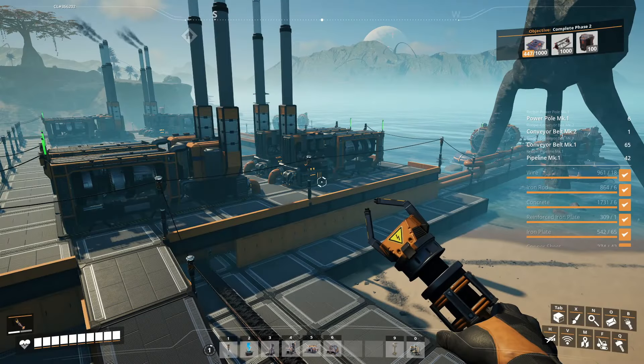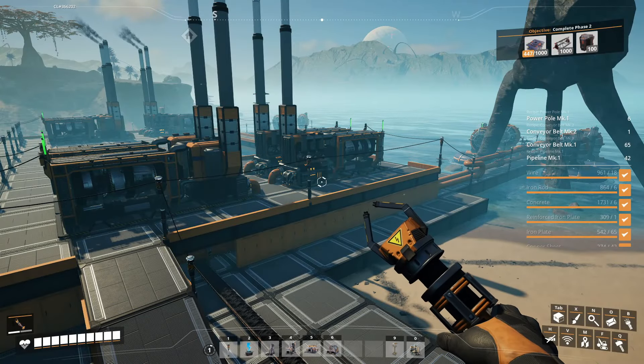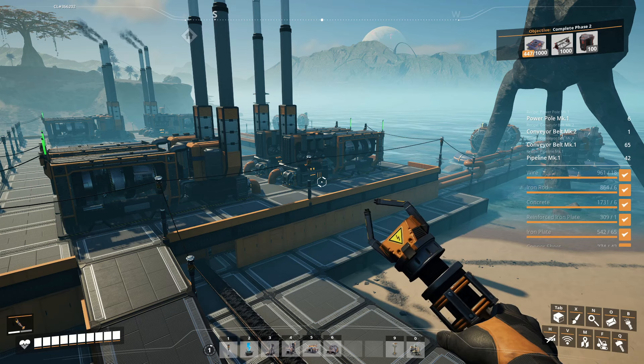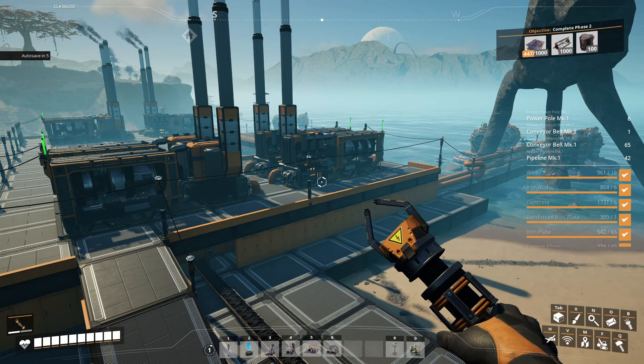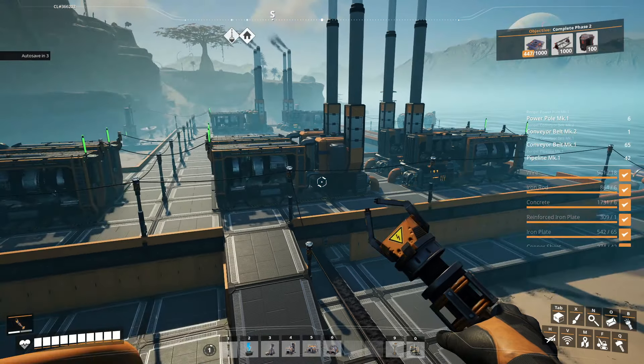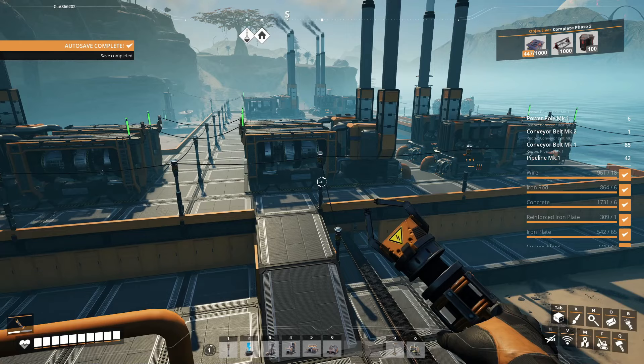Hey and welcome back to my Satisfactory 1.0 masterclass aimed at helping you actually finish the game. In each episode I'll have one clear goal to work towards that you should be able to complete in a single gaming session or two. Today I'm going to assume you have your coal power up and running as well as a basic facility that already produces all the tier 1 materials.